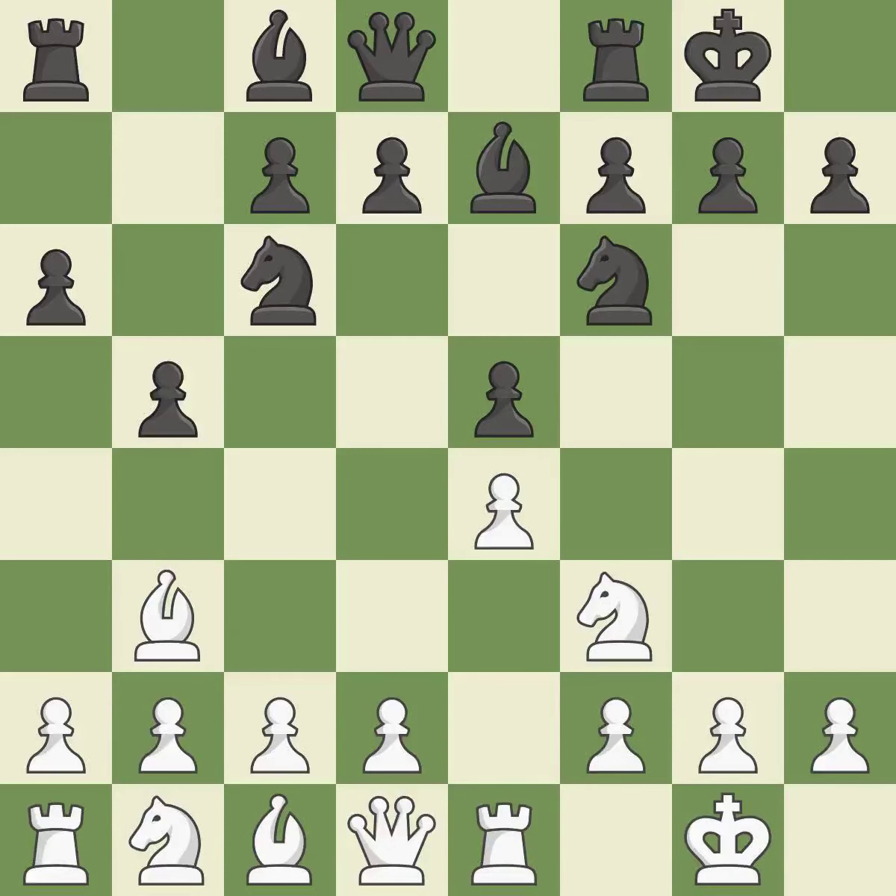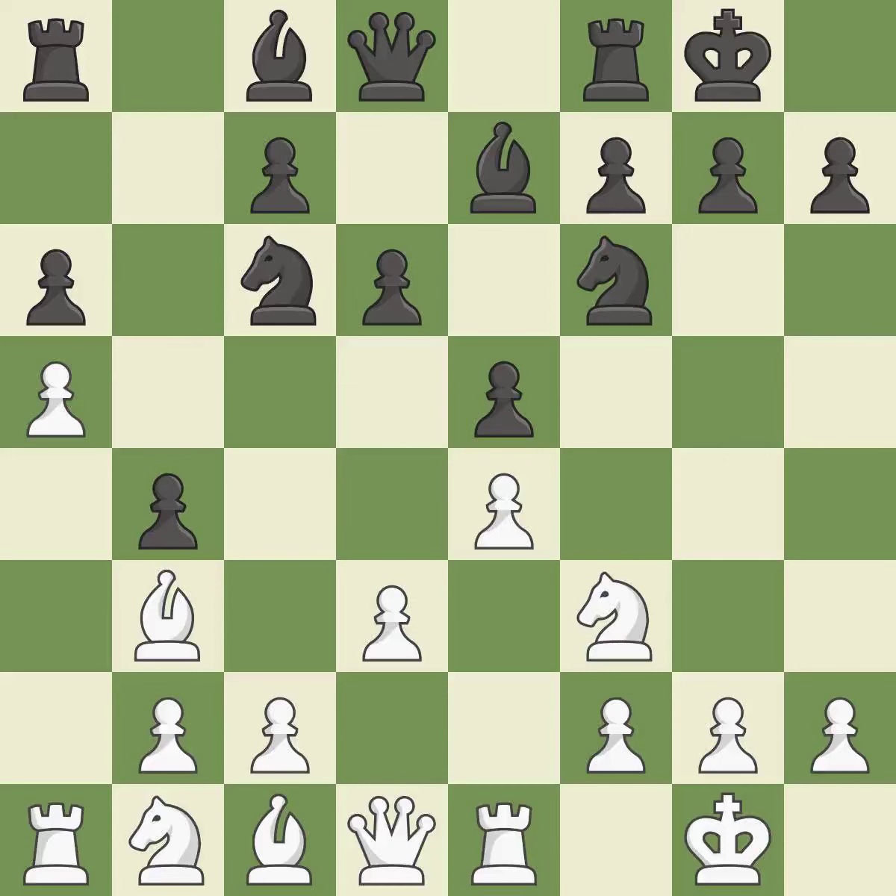Castling gets the king out of the center and activates the rook. A4 takes space on the queenside and attacks the b5 pawn. B4 takes space on the queenside and controls the c3 and a3 squares.